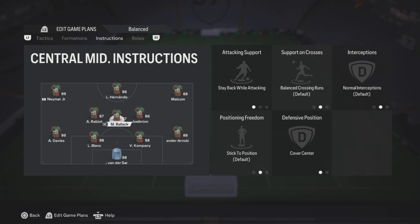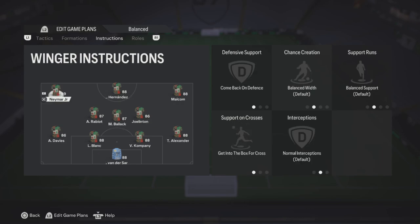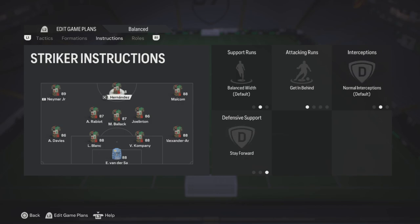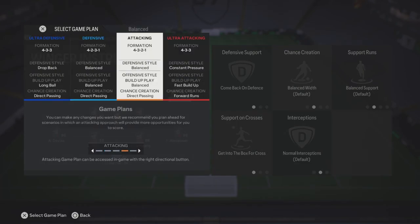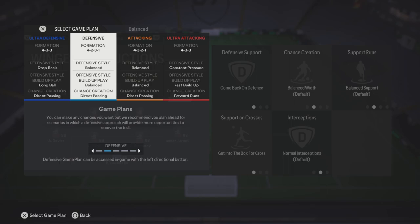Davis is a beast in game by the way, he's very good — he's fully balanced. My left center mid: stay back while attacking, cover center. The middle one is the same. The right center mid is gonna be more of an attacking role. Left wing: come back on defense, get into the box for cross. Striker: getting behind, stay forward. Right wing: come back on defense, get into the box for cross. That was my balanced custom tactics.